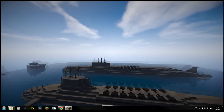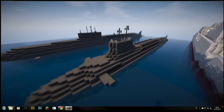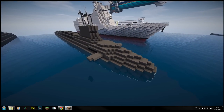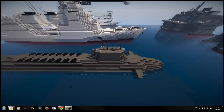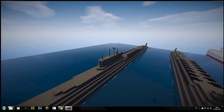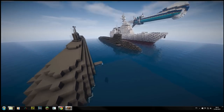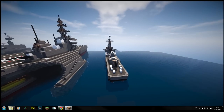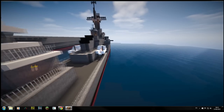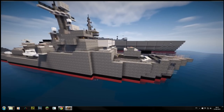Next we have the British Vanguard class submarine — I built this one absolutely years ago, it's quite an old design. I've already tutorialed that one, I just need to edit the video. We also have the Borei class submarine, which is a Russian one. Pretty big — I think it replaced the Typhoon but was a lot smaller. It looks really cool shape-wise, a lot better than the Vanguard. Then there's the Koni class frigate, used by the Bulgarian navy.